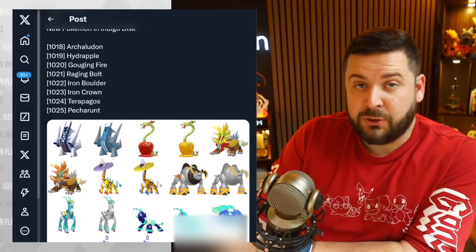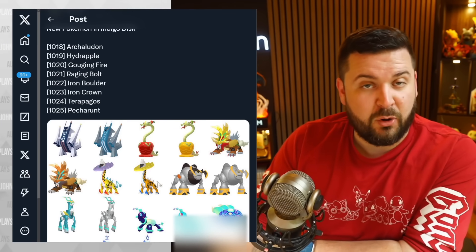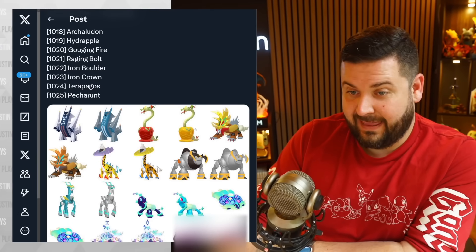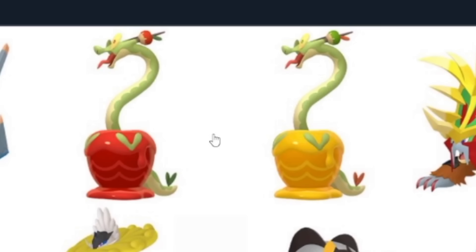Here is the new gang. First we have Archaludon, which we already knew about — it's a new evolution of Duraludon from Sword and Shield. And now we have Hydrapple, which is Dipplin's evolution — it's just a longer worm.